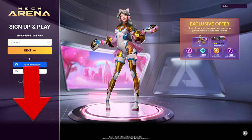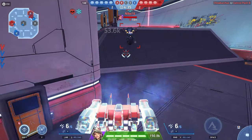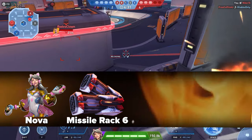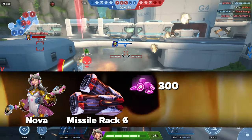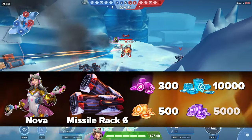Everyone who registers using the link in the description will get the best set available. First of all, the Epic Pilot Nova, and importantly, the Epic Missile Rack Rocket Launcher — two pieces. And many resources for leveling and development: 300 A-Coins, 10,000 Credits, 500 Pilot Marks, and 5,000 Implant Parts.